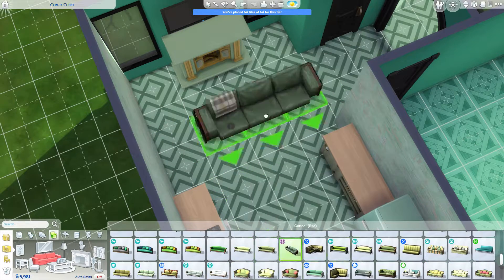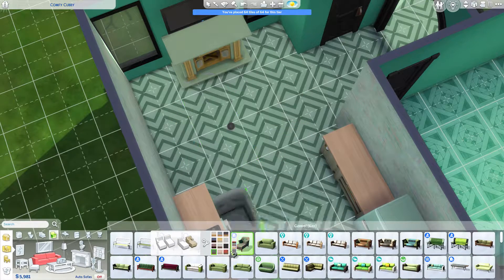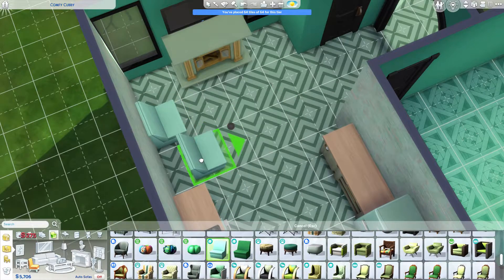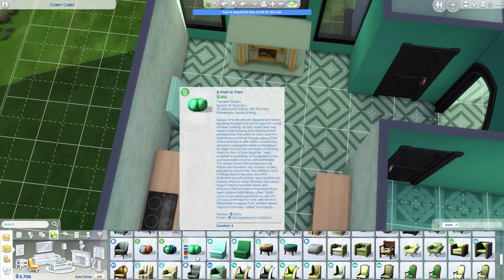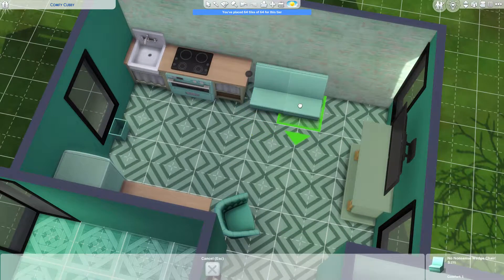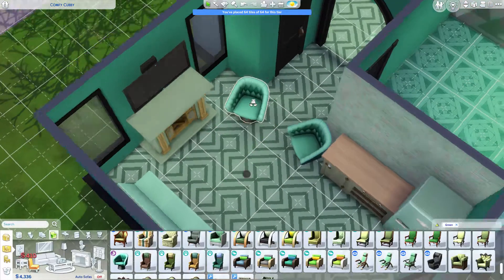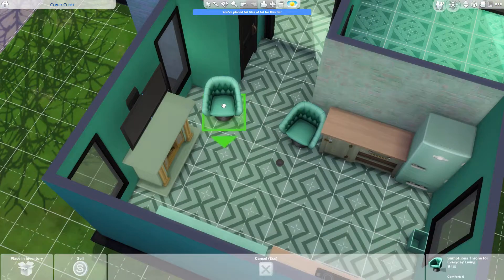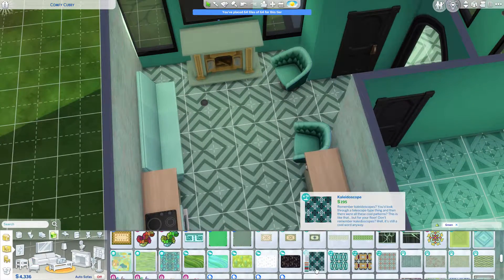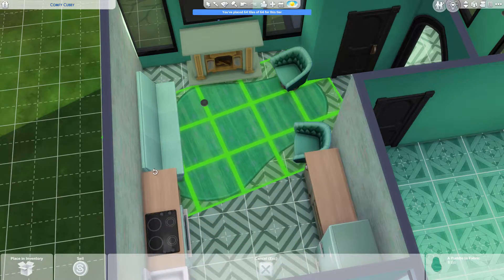I was going to put a couch, but then I remembered that this sim is materialistic. I went ahead and went with the Décor to the Max kit chairs because they were so out there and seemed like something a materialistic sim would have — very, very bold. And you're already doing these mint colors, so it kind of teamed together.